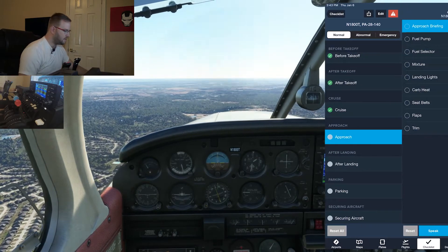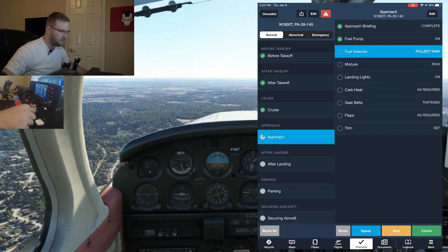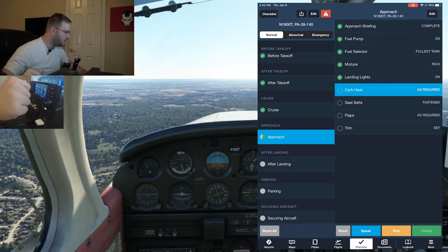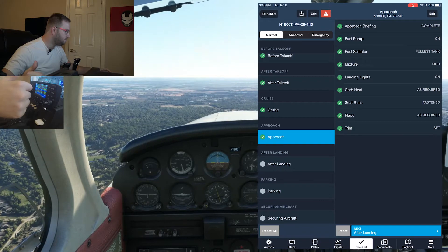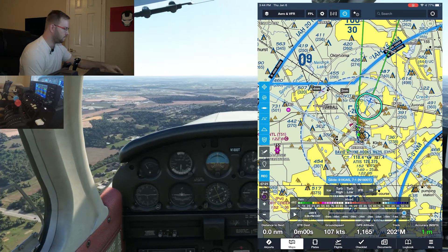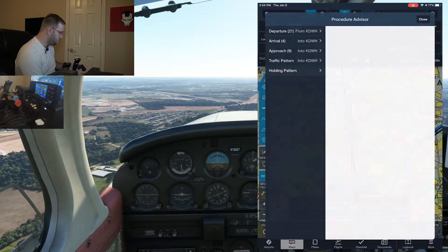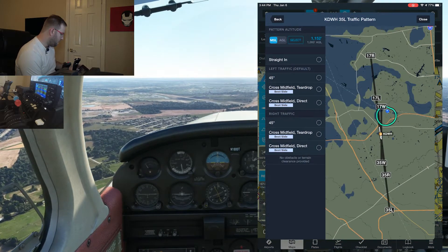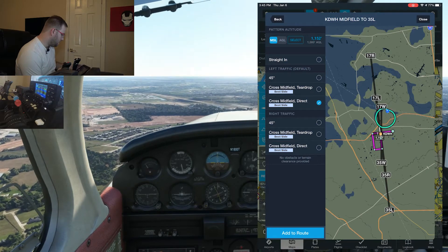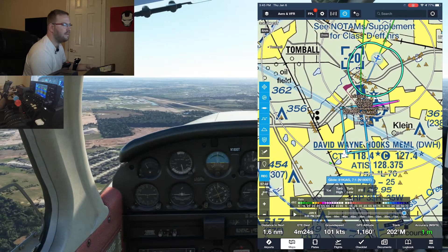As we get in we run through the approach checklist: fuel pump on, fuel selector to fullest tank - already switched before the camera cut - mixture rich, all lights on, carb heat not required, seat belts fastened, flash required, trim set to center. In ForeFlight I have the traffic pattern for runway 35 Left set up as a visual reminder of what an appropriate traffic pattern looks like.